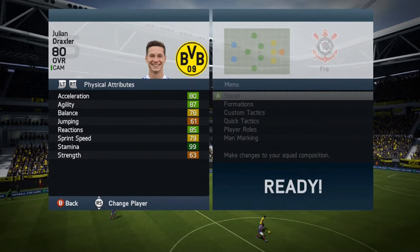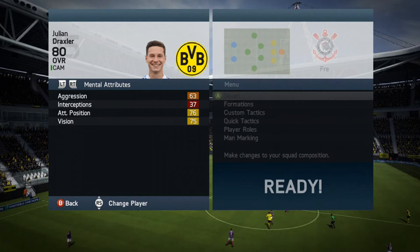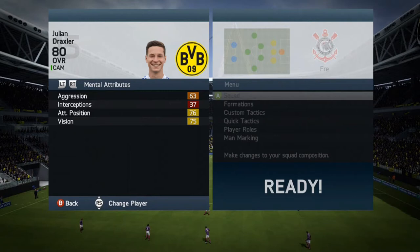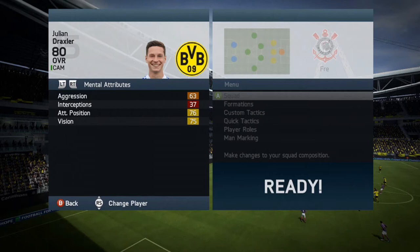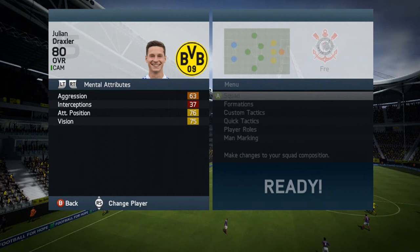His strength is only 63, but we'll get to that. His vision is 75 and positioning is 76. He's got a five-star weak foot and four-star skill moves — he's an absolute cheap beast. His traits are fantastic: a finesse shot trait, a flare trait, and a long shot taker trait.